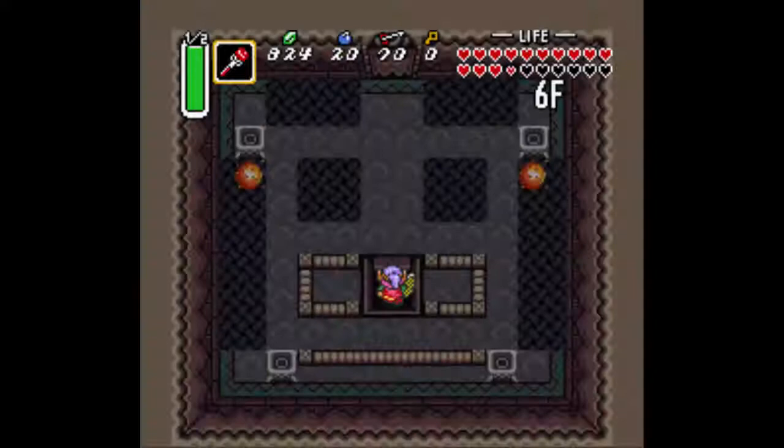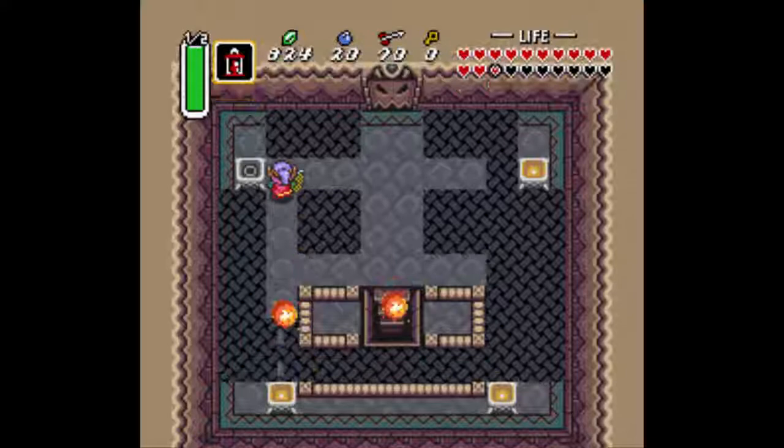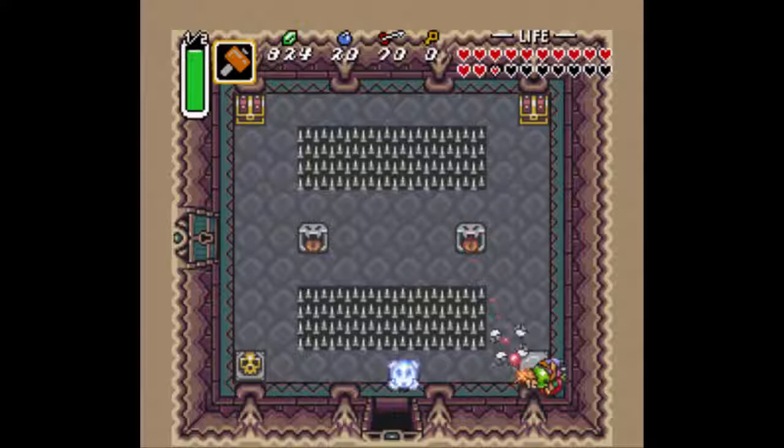Hello everyone and welcome back to Let's Play The Legend of Zelda: A Link to the Past. We had a bit of this dungeon to do yet — a few more puzzles. We've got to light up all of these lamps here. Not too bad if you pick the right direction. And it just drops you back to the floor below if you make a mistake, so it doesn't really reset your position or schedule a whole lot.